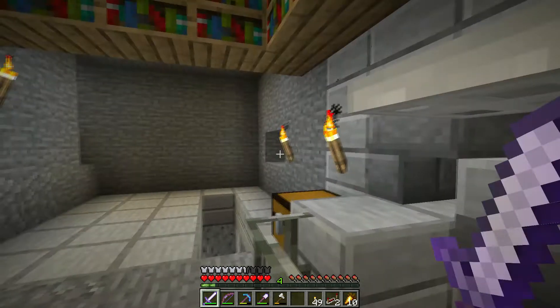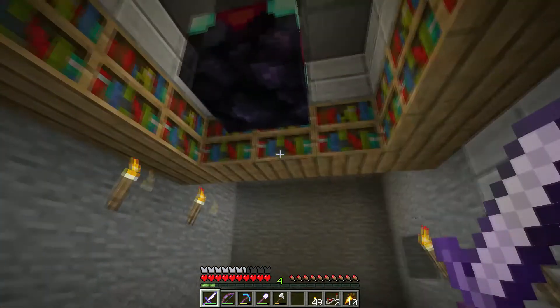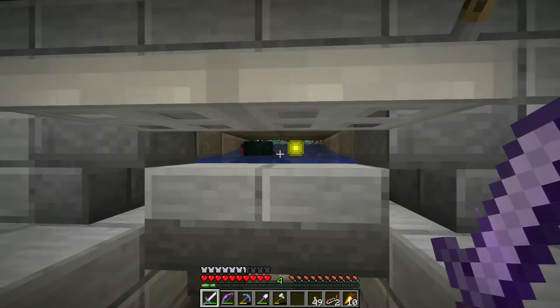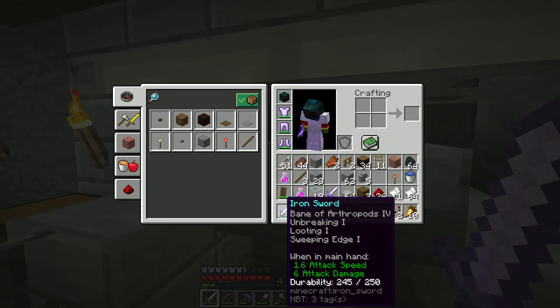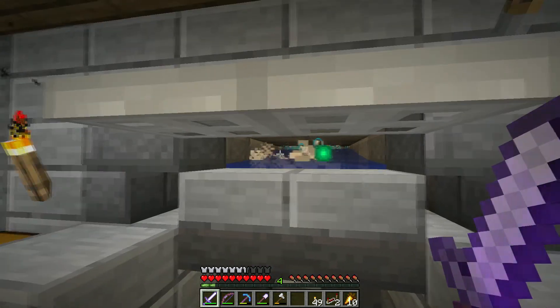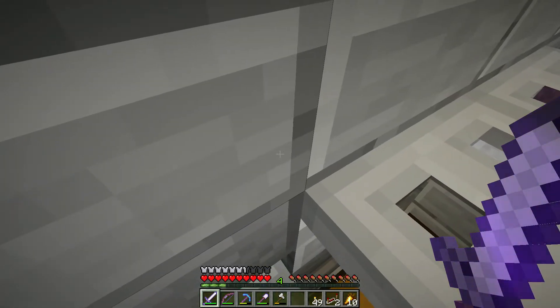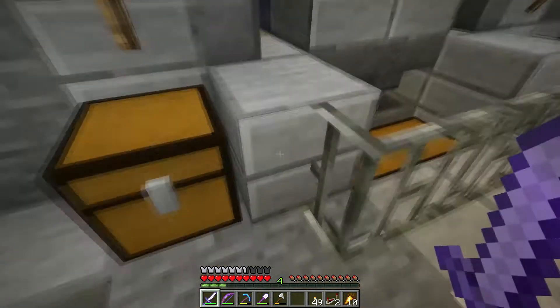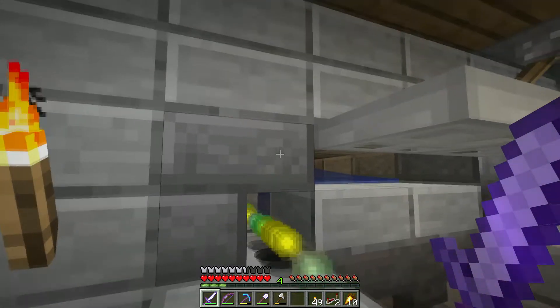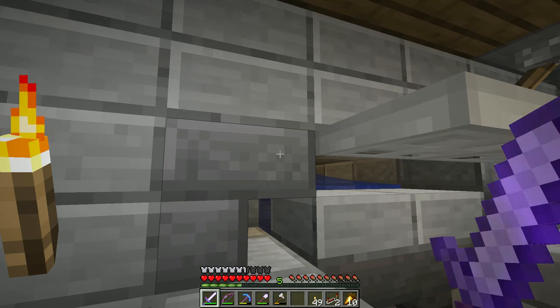Okay, we're running our first test. Put the enchanting table up there and an anvil. We've made a Bane of Arthropods 4 sword with some minor enchantments on, so we can one-shot these boys. We'll see how we go — nothing too badly so far. Of course, these are minor levels.